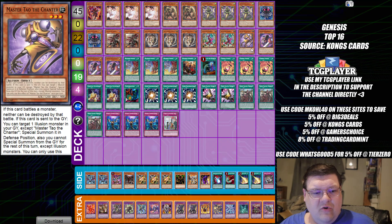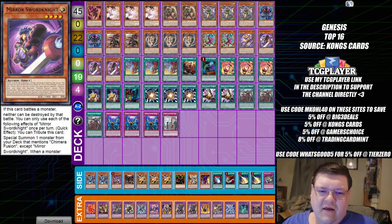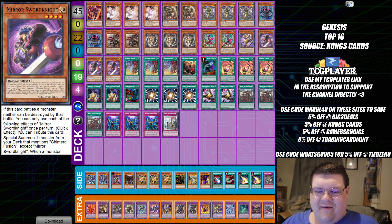Next up, we have more Chimera Branded Illusion — and yes, that is the Master Tao the Enchanter. I can't wait to get the next Illusion card so we can add it into the deck and see it undergo another level of evolution. Every time we add more to the Illusion toolbox, you're just strengthening this already strong pool of good stuff.